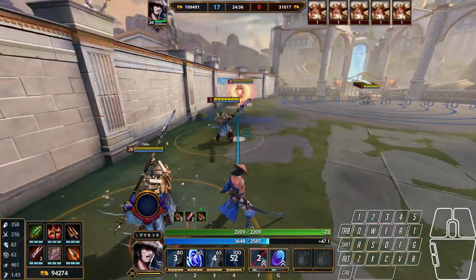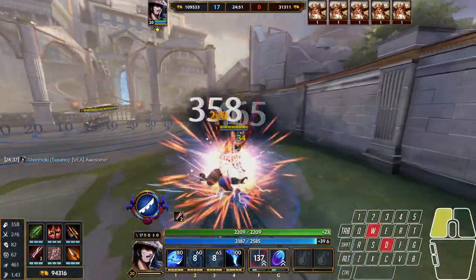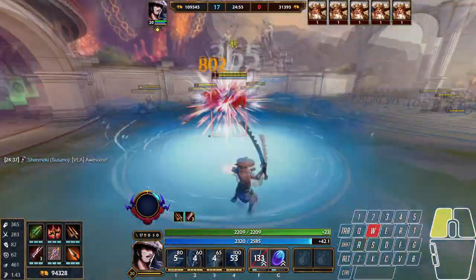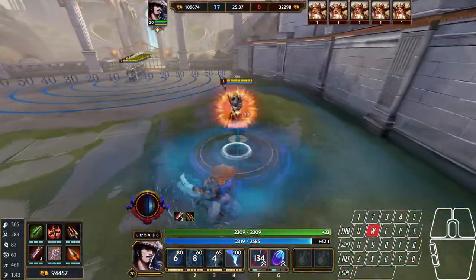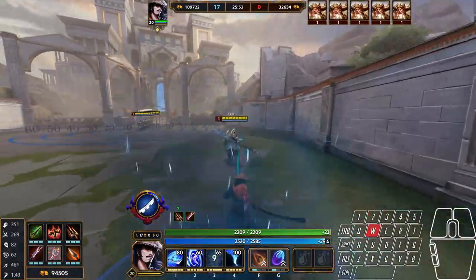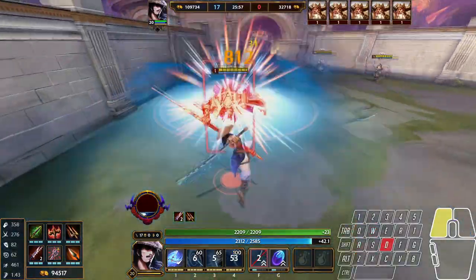Here are some combos. Combo one: Blink two, basic, three, basic, three, one — finish with your dash and/or ultimate. Combo two: Blink three, wait for a movement ability, three, basic, one — chase with your two and/or ultimate. Combo three: Blink three, three, two, basic, one, basic, ultimate, basic, one, basic, reactivate ultimate, then basic attack until you need to dash to catch up. Combo four: Blink two, reactivate ultimate, basic, three, basic, one — save your dash and teleport unless needed.